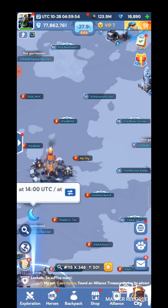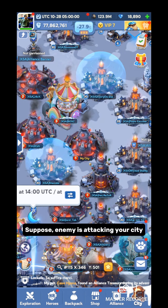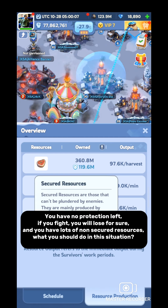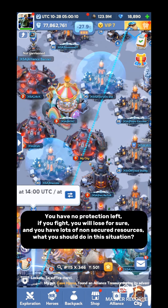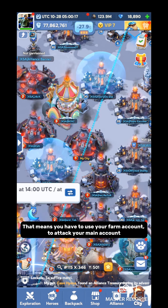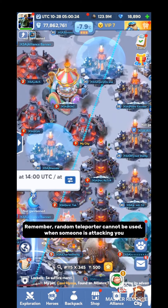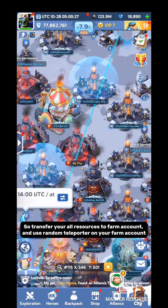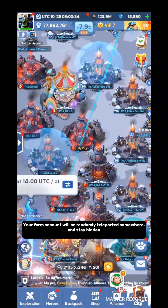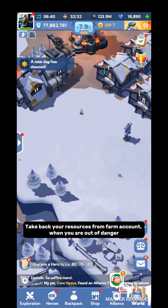This is how you use your farm account for resources. Use #2: Hide Resources. This is exactly the opposite method of the previous one. Suppose an enemy is attacking your city and you have no protection left — you will lose for sure, and you have lots of non-secured resources. You should do the reverse of the previous method: use your farm account to attack your main account. Remember, a random teleporter cannot be used when someone is attacking you. So transfer all your resources to your farm account and use the random teleporter on your farm account. Your farm account will be randomly teleported somewhere and stay hidden. Take back your resources from the farm account when you are out of danger.